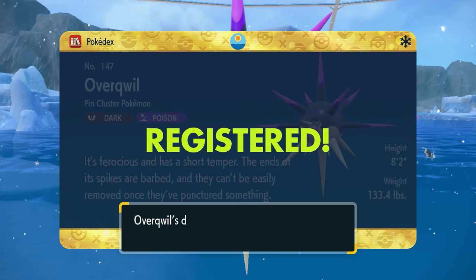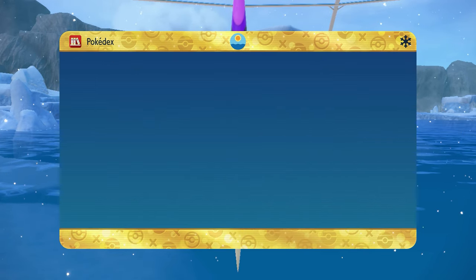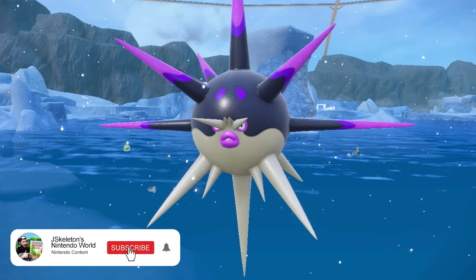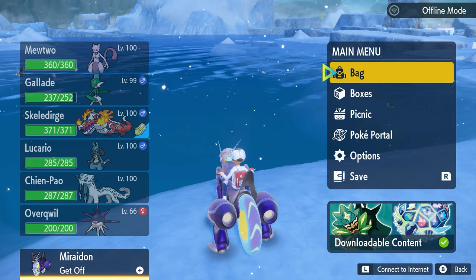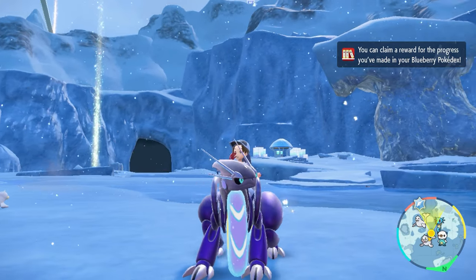Once you level it up with Barb Barrage known, it will evolve into Overqwil — which is kind of freaky looking, a little menacing with the super long sharp spikes sticking out of its body. Anyways, that's entry 146 and 147 complete in the Blueberry Academy Pokédex. I hope you found this video useful — leave a like, subscribe for more, and thanks for watching!